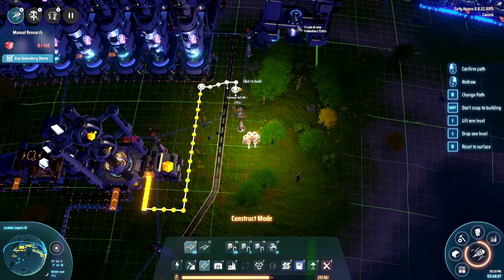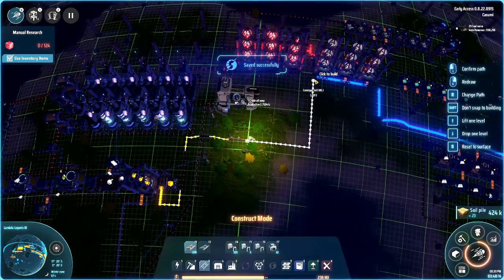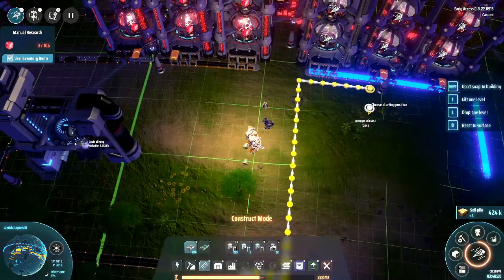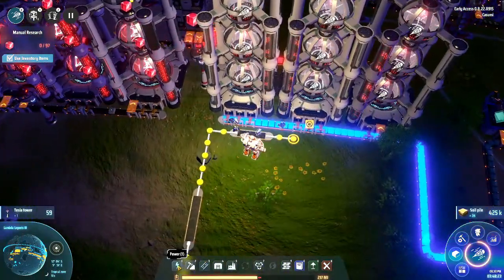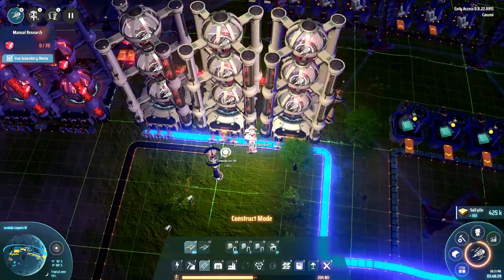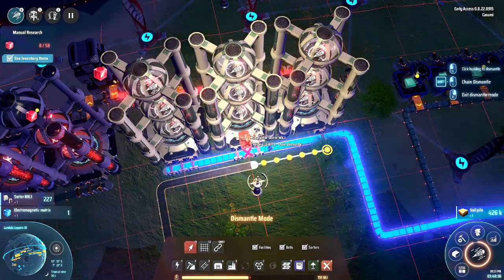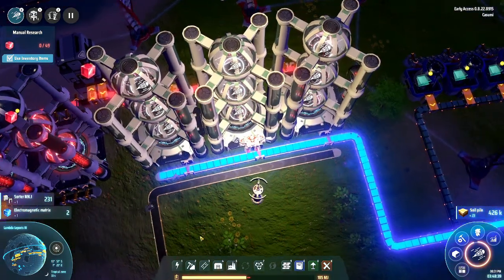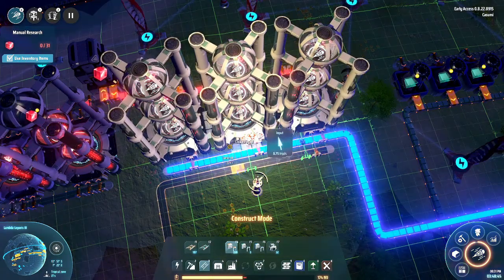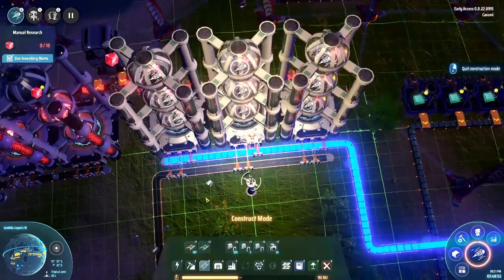Now we just need to bring the yellow science to our science production facility. Let's do that — bring it around, bring it up here and down here. This power tower is actually in the way — let's break it down and put it back up. This is one of those things you really don't want to use a blueprint for, because half of the time it's in the wrong place or lining up wrong with other buildings. Just doing little things like this manually doesn't take a lot of time.